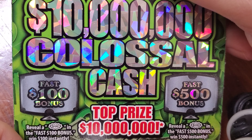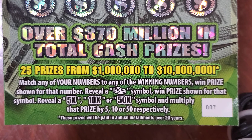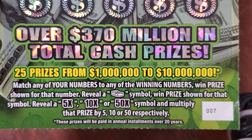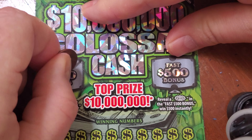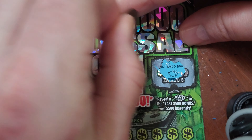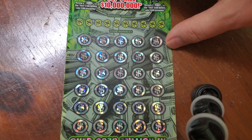We are $80 away from a break-even session. Let's take a look at our $10 million Colossal Cash. You've got two bonus sections up top where you're looking for a burst symbol to win either $100 or $500. Match any of your numbers to any of the winning numbers, win the prize shown. Reveal a stack of cash symbol and win the prize shown. Reveal a 5x, 10x, or 50x symbol and multiply that prize respectively. Odds on this ticket are 1 in 2.83. Under the $100 bonus we have a star; under the $500 we've got the pig.